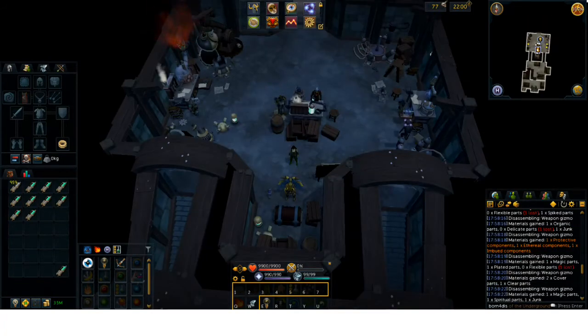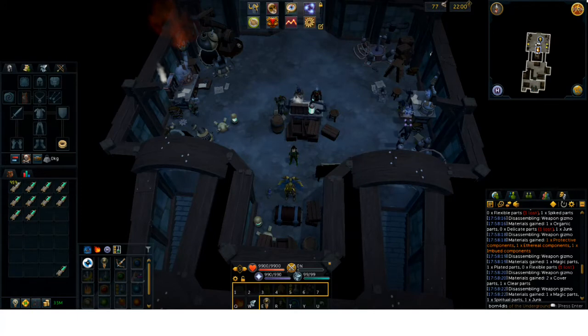We are 40 gizmos in and I get the first thing worth mentioning. The fact that it took 40 gizmos is not boding well for getting three Precise 4 Equilibrium 2s. I did get Precise 3 Equilibrium 2 — a very marginal difference in DPS, about 0.7% less than Precise 4 Equilibrium 2. So I'm going to keep three of these and upgrade them to Precise 4 Equilibrium 2 whenever possible. This is probably the best perk I'm going to be expecting from these thousand attempts.